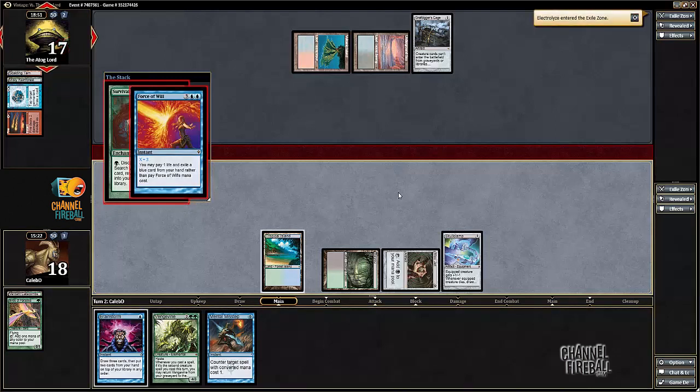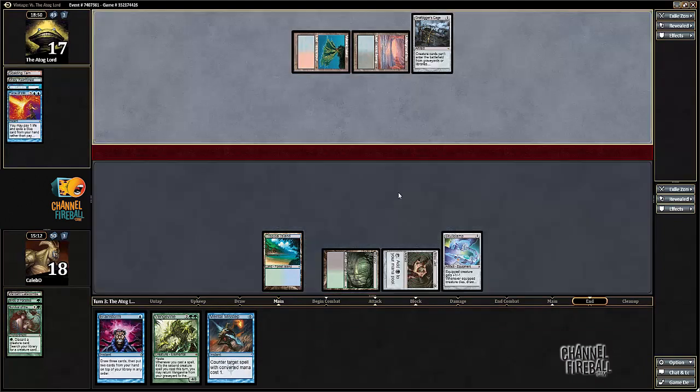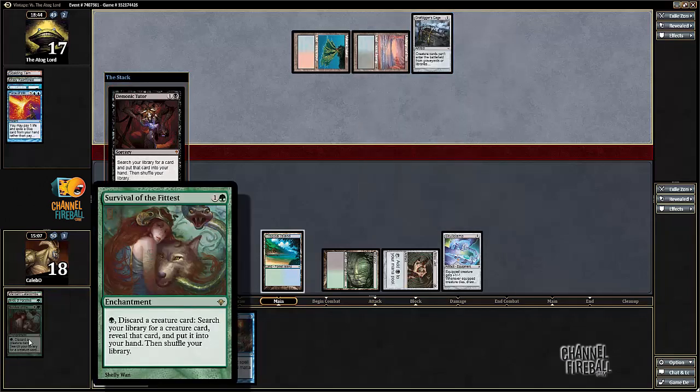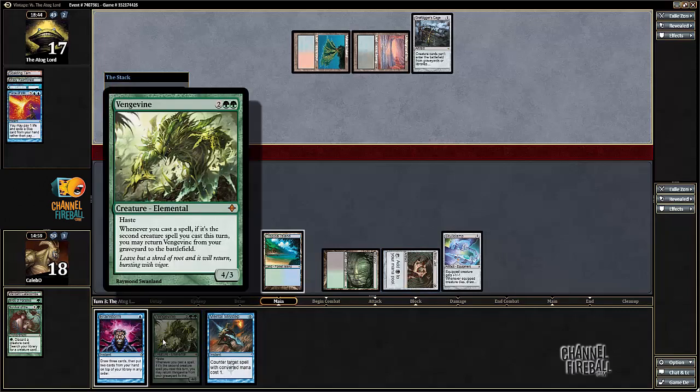With mana up. So even though he has a Grafdigger's Cage in play, he still has to Force of Will my Survival. Which shows you just how effective Grafdigger's Cage actually is at stopping Survival — which it's not. Like, Grafdigger's Cage against Oath of Druids, it's like: nice Oath of Druids that doesn't do anything, and they have all these Forbidden Orchards in their deck. You Grafdigger's Cage against me, you still have to Force my Survival, and instead of Orchards that actively hinder me, I've got a Vengevine attacking Griselbrand and stuff.